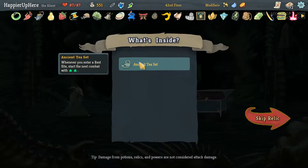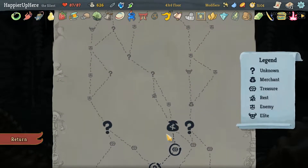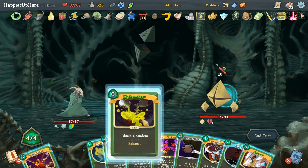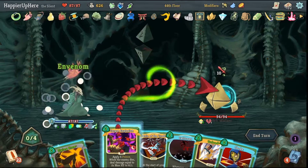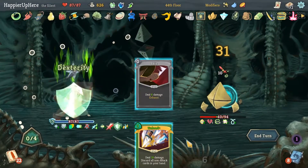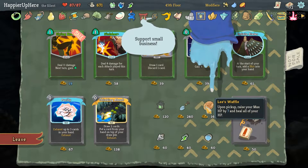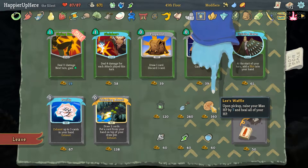One question mark — we've got Ancient Teas Set: whenever you enter a rest site, start the next combat with two extra energy. And here we got Kunai: every time we play three attacks in a single turn, gain one Dexterity. This is the last fight we have for sure. Shivs — see what Alchemize gives us. I'll do After Image. Bullet Time, Venom — we'll just play everything here. I should have done Choke much sooner — that was a mistake. Hopefully it won't matter. And yeah, it didn't matter.